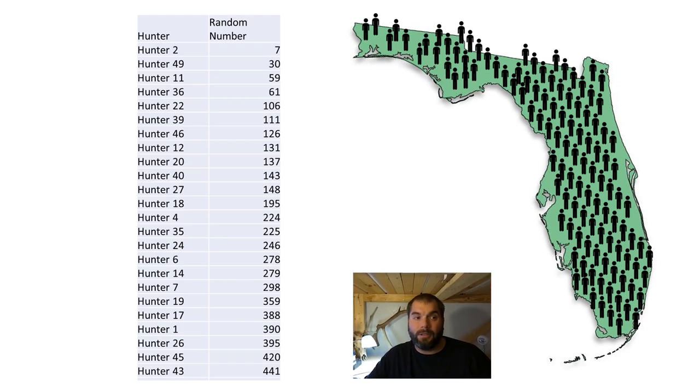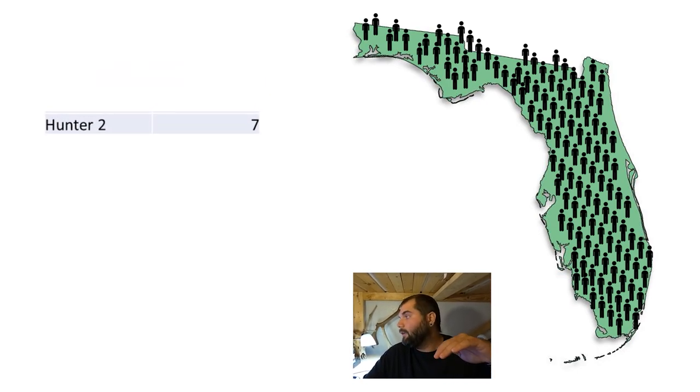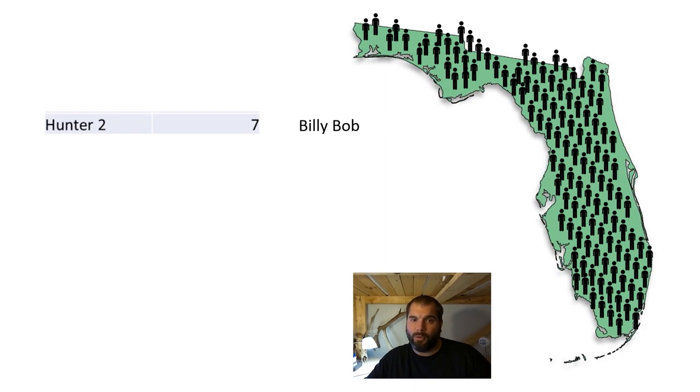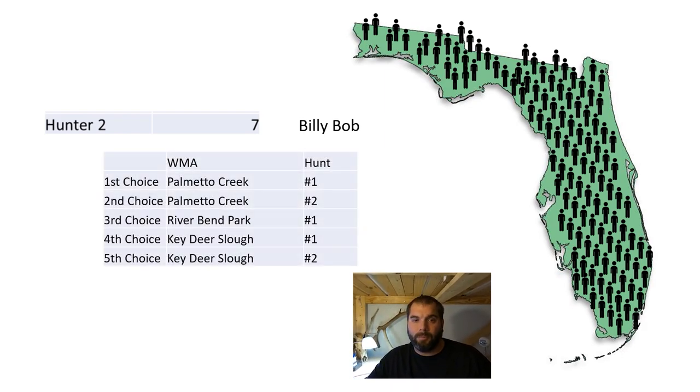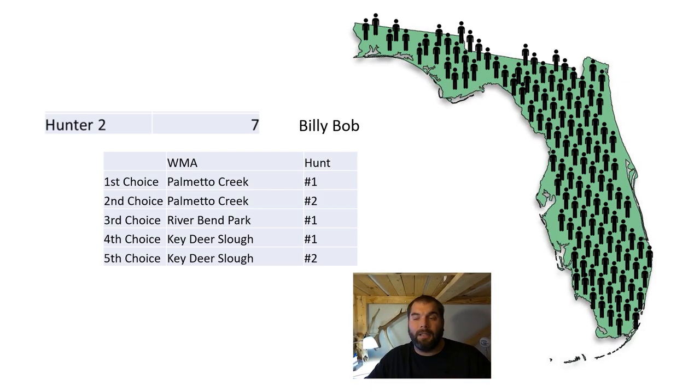From there the process is pretty simple. They start at the top of the list — the first person gets first pick. In this case, hunter number two had random number seven, which was the lowest. This hunter's name is Billy Bob. His first choice was Palmetto Creek opening weekend, second choice was Palmetto Creek second weekend, then he had Riverbend Park and Key Deer Slough first and second weekend. Because he's the first pick, he's going to get his first choice, which in this case is Palmetto Creek number one.